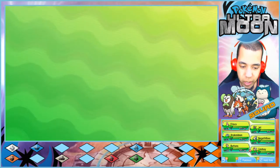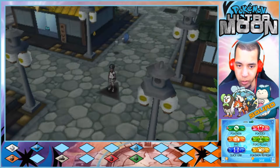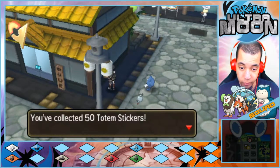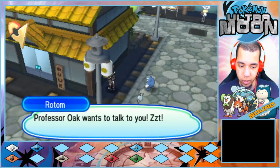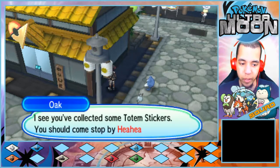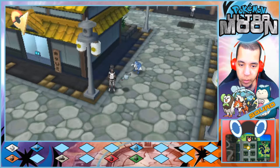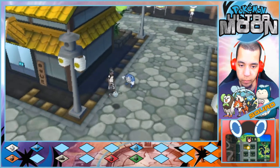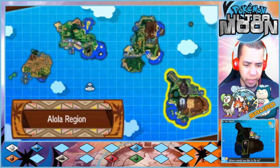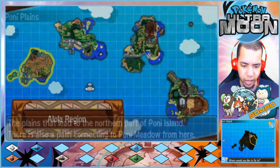In the last episode we were also given the Lycanium Z or whatever it's called. And now we snatched up 50 totem stickers. Hello there, it's me Samson Oak — I see you've collected some totem stickers, you should come stop by Hiya Hiya Beach. Wait — holy poly! Okay hold on, let me figure this out. I was expecting it to be at 20 that we got it.